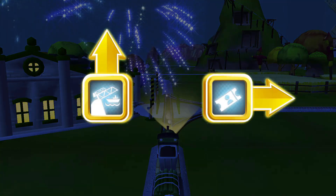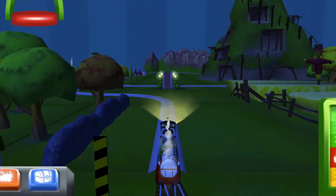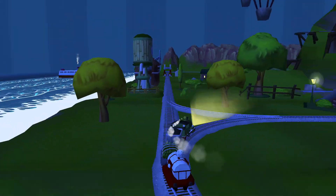Choose a direction. Right! The rolling bridge is right over there. Forward leads to... Next stop, Crazy Coaster Mountain.